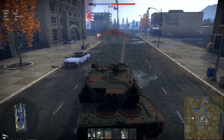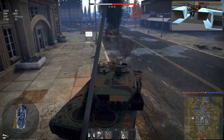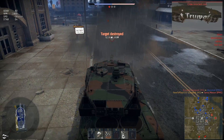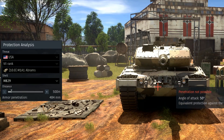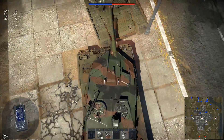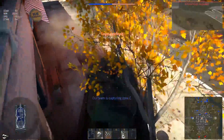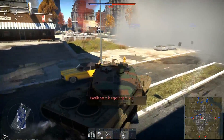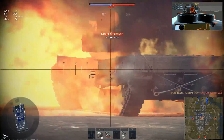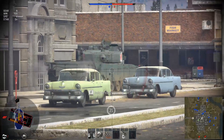Place number 2: German Leopard 2A5. The second heaviest MBT after the Challenger, it has the second most powerful engine after the Abrams, giving it a perfect balance between being very well armored and still having good maneuverability. The armor is quite tricky — a little deviation up or down might be the difference between penetration or not. Compared to the Challenger whose weak spot is huge, the Leopard may take several shots before an enemy finds a weak spot, giving it the most survivability of all top tier tanks. This earns it second place overall and first place among main battle tanks.